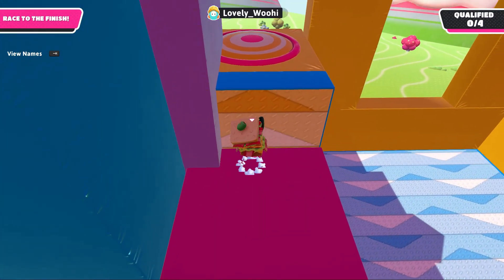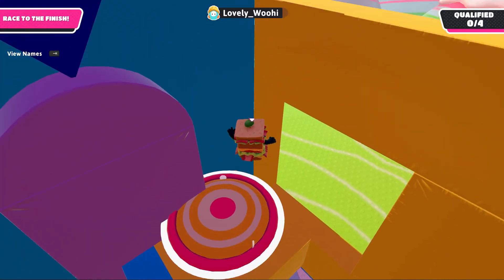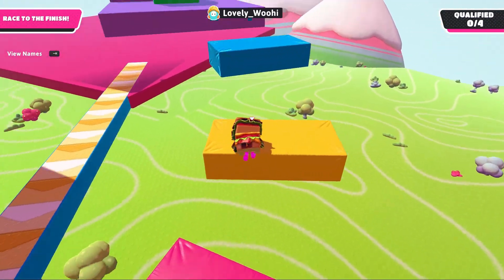Jump and go with the direction of the treadmill. Bounce on the drum and when you're as high in the air as possible, dive onto this skinny platform. Then do the same jump and grab method that you used earlier in the level.